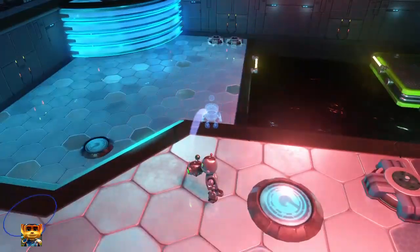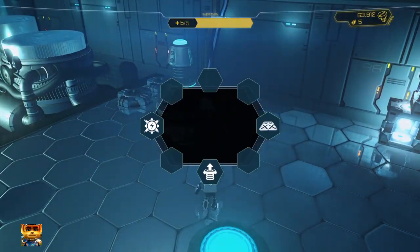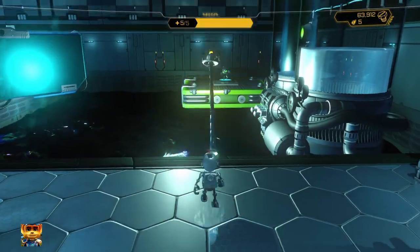Basically you just get a Bouncer Bot, jump on there, come here, grab the one on top and throw him here. Get this guy, turn him into an electric power bot — basically a power bot. Then you get this guy and put a bridge to this rotating platform.